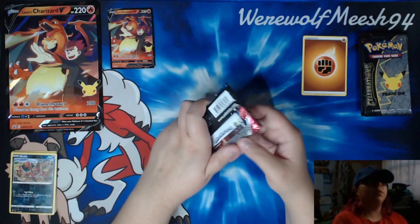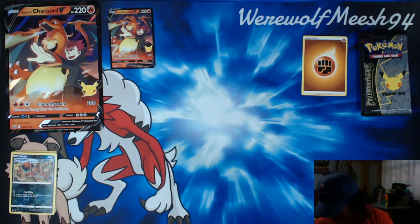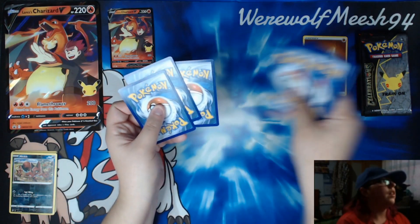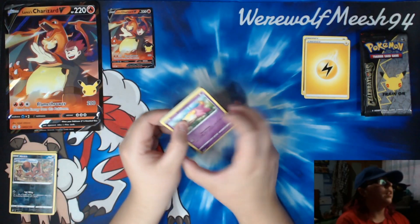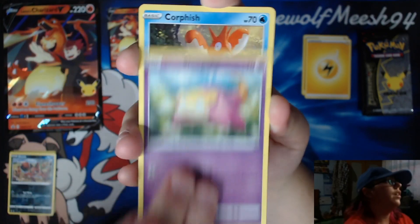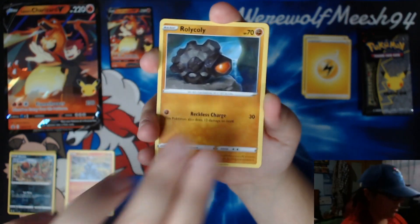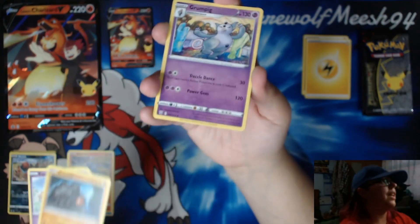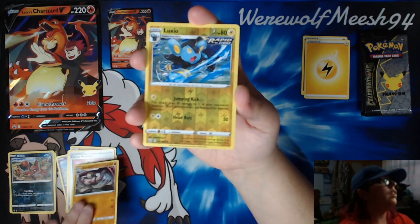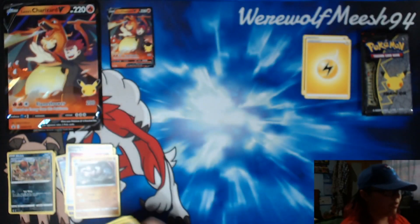They flipped the code card for some bizarre reason. So, this is Battle Styles. I'm looking for Single Strike or Rapid Strike Urshifu. I did pull an alternate art of the Single Strike Urshifu VMAX way back and I sold it — I wish I hadn't because I'd have played it. Grumpig, Energy Recycler, Girder, reverse Luxia which is an uncommon, and a rare is Vivian Regular Rare. Nothing there.